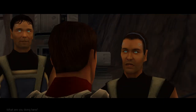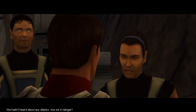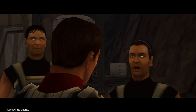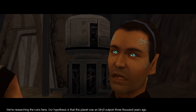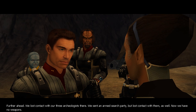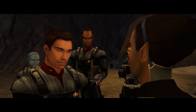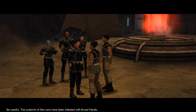We're with the Federation. What are you doing here? We're investigating an attack on the space station. We hadn't heard about any attacks - are we in danger? We wiped out the aliens, you should be safe now. The invaders came from this planet - you know anything about that? We saw no aliens. We are researching the ruins here. Our hypothesis is that this planet was an Idril outpost three thousand years ago. We lost contact with our three archaeologists. We sent an armed search party but lost contact with them as well. We have no weapons. We'll look for them. Be careful - the outskirts of the ruins have been infested with brood fiends.